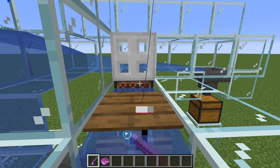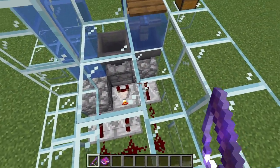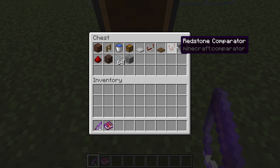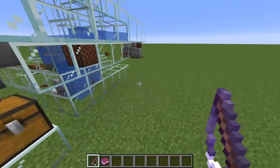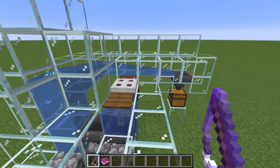If you guys want to see the build for this, the link will be down below. As you can see, we got a cod, and another cod. So how all this works is with a lot of redstone. As you can see in the chest here, you need a note block, an oak fence, a water bucket, a chest, an iron trapdoor, a redstone repeater, a spruce trapdoor, a redstone comparator, three hoppers, redstone dust, soul sand, glass — a lot of glass — and some cobblestone. This is a pretty complex design for an AFK fish farm, but at least you get to see what item you actually catch.